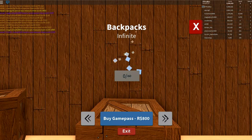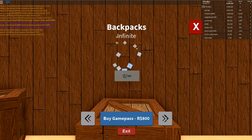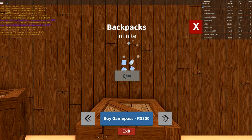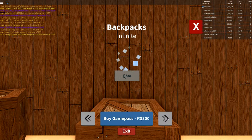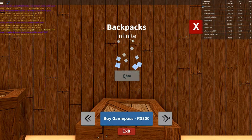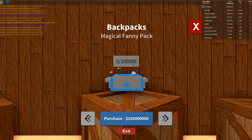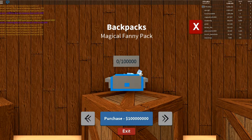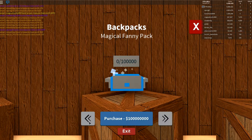You can also buy an infinite backpack if you want to rustle up 800 Robux. If you've got 800 spare Robux and you like to dig in the sand, it'll speed things up a lot. But if you don't want to spend real money, the magical fanny pack is now the best backpack in the game.